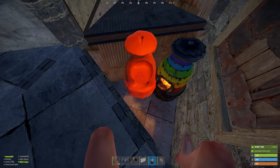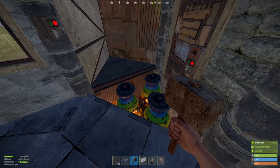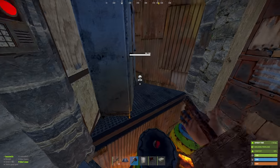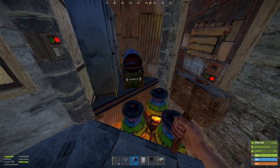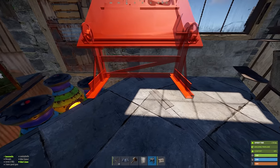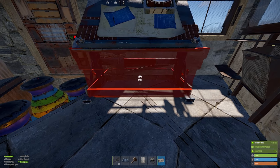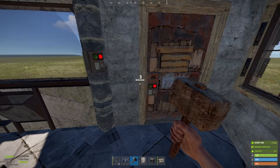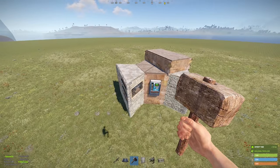Three more furnaces go in the sunken space in front of the airlock. Place a locker in the triangle on the left and make sure it's flush against the wall — this will allow the barbecue and small box placement next to it. Your research table can find a permanent home up against this window if you desire, with a drop box underneath. Otherwise, just the box is fine if you don't mind picking up the research table every time. And that pretty much completes the base design.